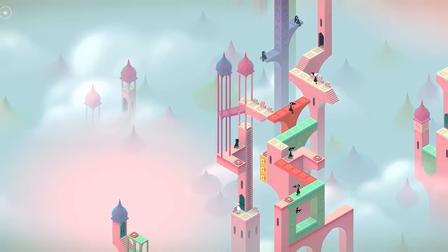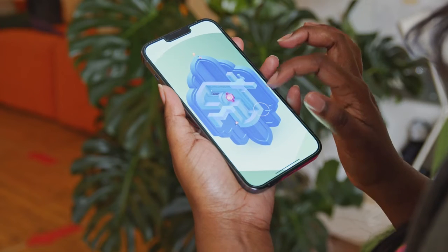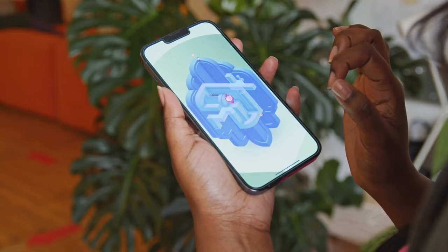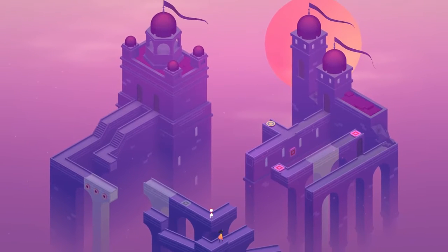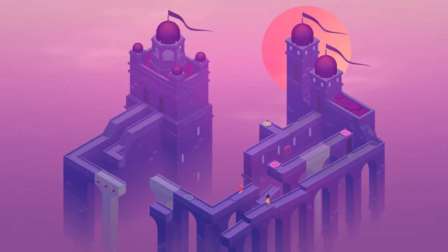One of the most important things we had to bear in mind when porting the Monument Valley games to PC was that the original games were designed very much with mobile in mind. They're controlled with gestures that are most intuitive on those devices, but there's a different set of gestures and interactions that are more intuitive on PC, and so that's something we really had to think quite carefully about in order to preserve the spirit of the original games.